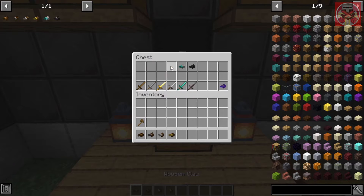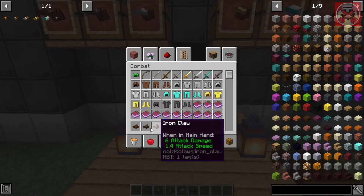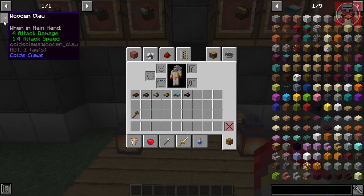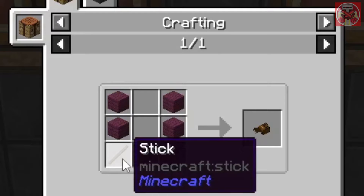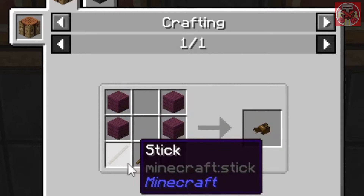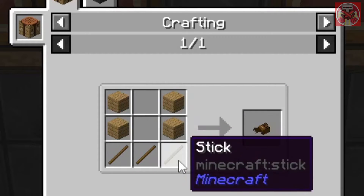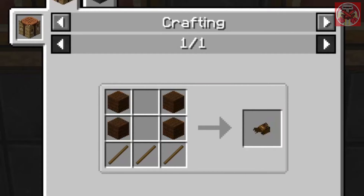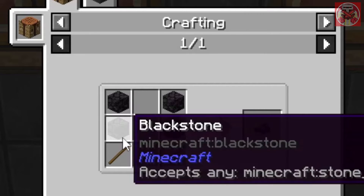Let me first show you the crafting recipes for these before we get into it. For the wooden claw you just need three sticks at the bottom and four wood planks — it's kind of like putting in the crafting recipe of two wooden swords with a stick in the middle to make the wooden claw. For the stone claw it's the same thing but with cobblestone.